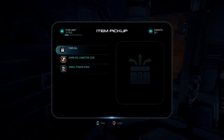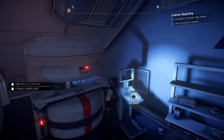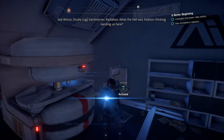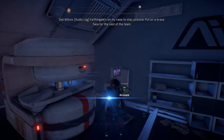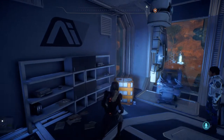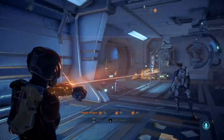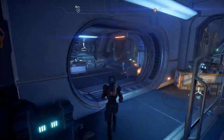Let's check the containers first — omni-gel canister and small power core. Audio log: 'Sandstorms, radiation — what the hell was Allison thinking sending us here? Eos might have looked great back in the Milky Way but up close it's a hellscape. Fartingale's on my case to stay positive, put on a brave face for the rest of the team, but I can't shake the feeling that I'm gonna die out here.' We're going to have to head back out and turn the power relay on — that much is clear.